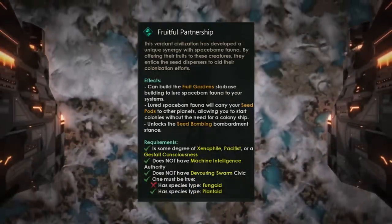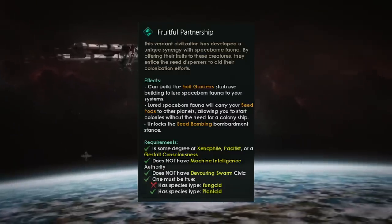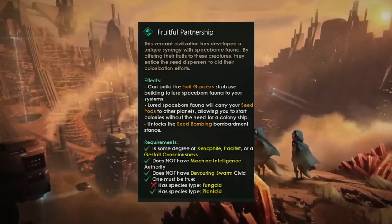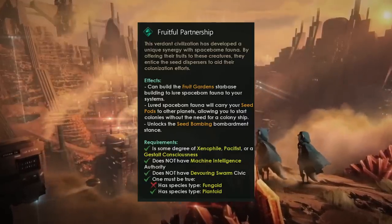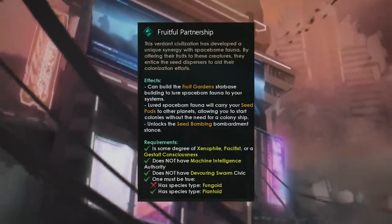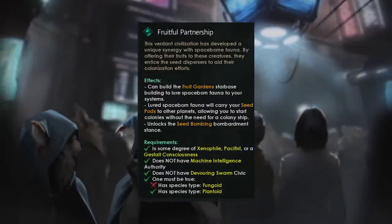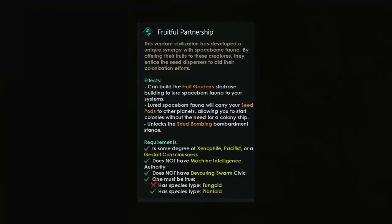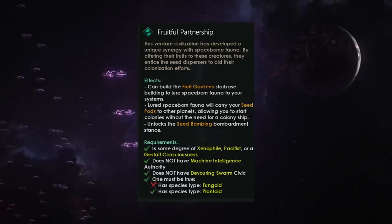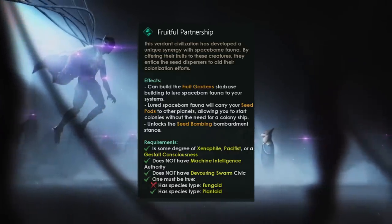This verdant civilization has developed a unique synergy with space-born fauna. By offering their fruits to these creatures they entice seed dispersers to aid their colonization efforts. You'll be able to build fruit gardens — a star-base building that will lure space-born fauna into your systems. Lured space-born fauna will carry your seed pods to other planets, allowing you to start colonies without the need for a colony ship. You will also unlock the seed bombing bombardment stance. Requirements include being xenophile, pacifist, or a gestalt consciousness, and you must be a fungoid or plantoid.